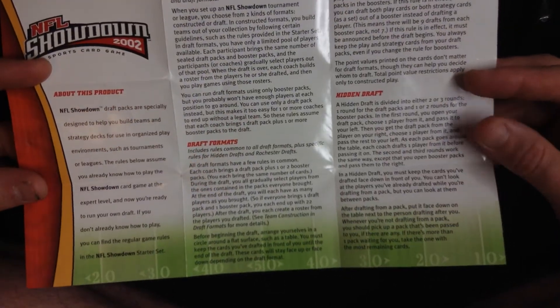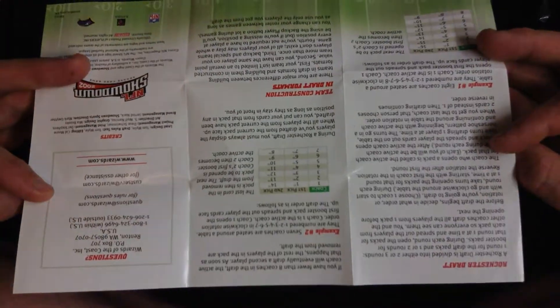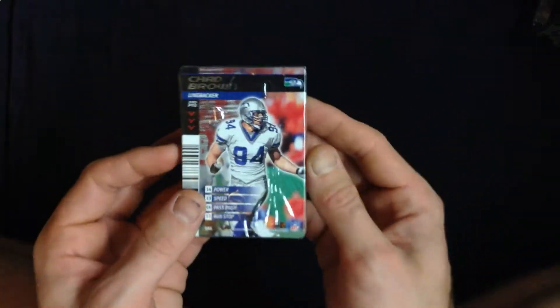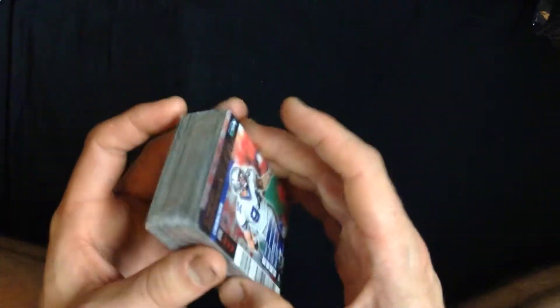So a quick rules information sheet. This is a draft pack that would allow you to expand your team, making for more excitement — so it's an expansion. And there they are, those barcodes. So maybe it would be fun.